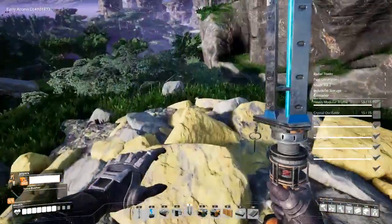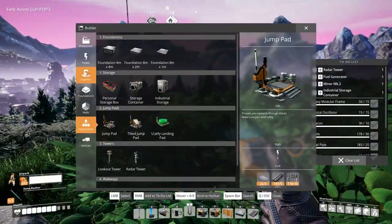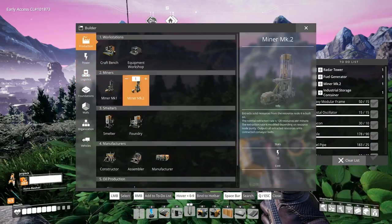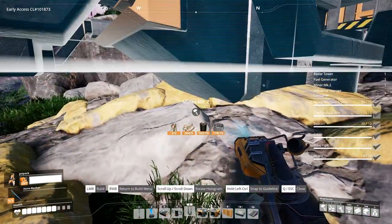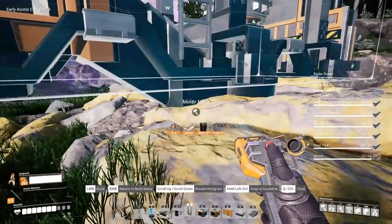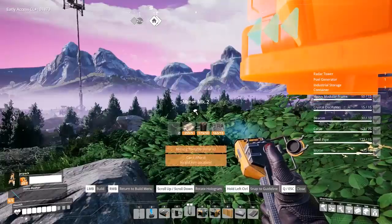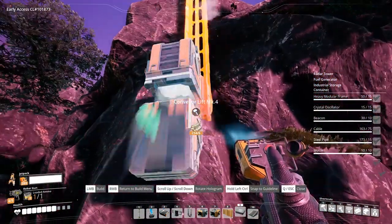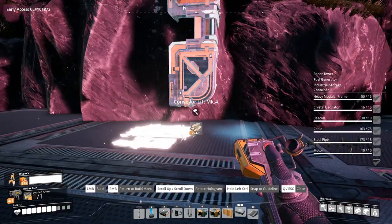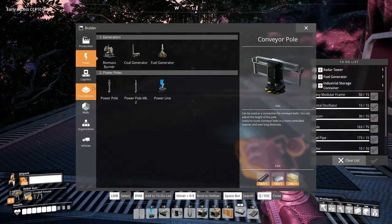Once you have found a Sulphur node, place an MK miner on it and you can then use conveyors, motor vehicles or trains to transport the resources where you need them to go. I placed the Sulphur in a storage container that would later be connected to a train station.